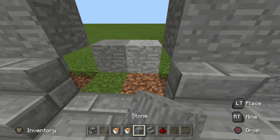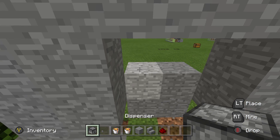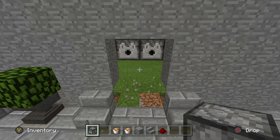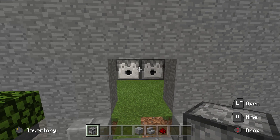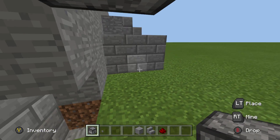One, two, three, four — looks good. Grab your dispensers, place dispenser, dispenser. Go ahead and throw a bucket of lava into each one of these. Again, a very resource-friendly door. Once these are done, that's good — go to the other side.